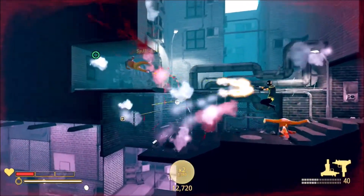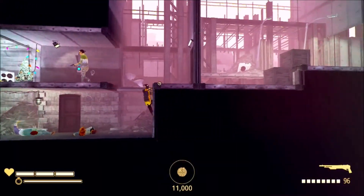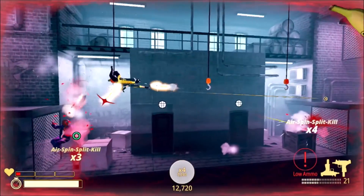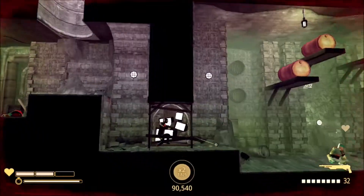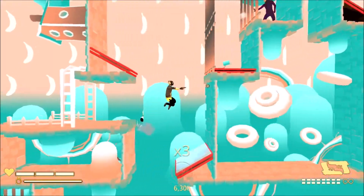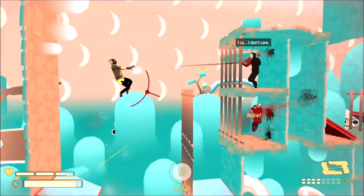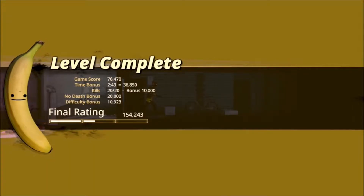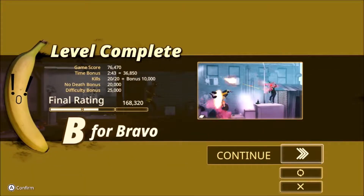Even though My Friend Pedro leans into its humour, I wish it had more fun with its overall presentation. It's good for a laugh whenever Pedro shows up on screen to emote in reaction to your sweet combos, but the rest of the game is pretty visually bland — plenty of grey construction sites and gang hideouts, and the game even drops you into sewer tunnels for a solid stretch of time. There's one section that stands out visually, and while it's one of the less fun sections to play thanks to its bouncy platforming fixation, it is memorable. I will also say that I love the added touch of showing your highest scoring sequence during the ranking screen — it's an awesome detail that more games with ranking systems should utilise.